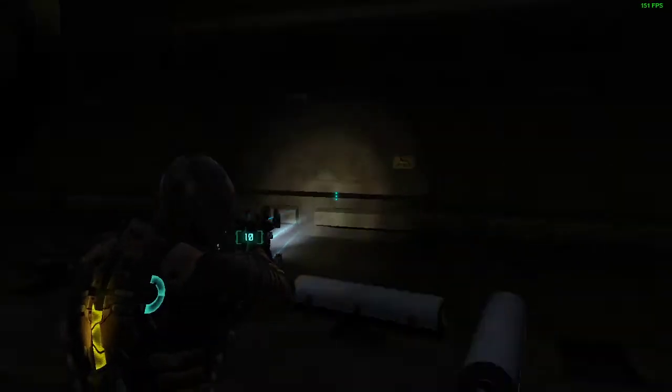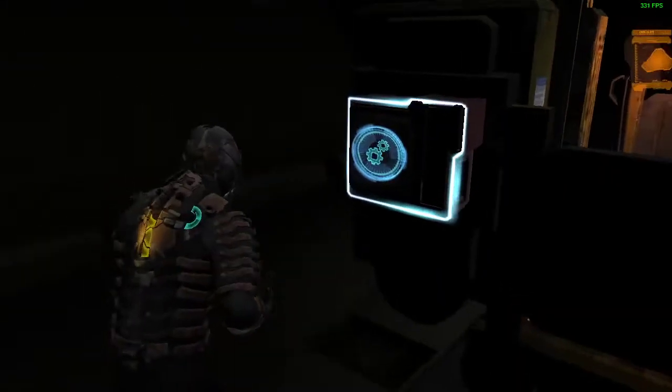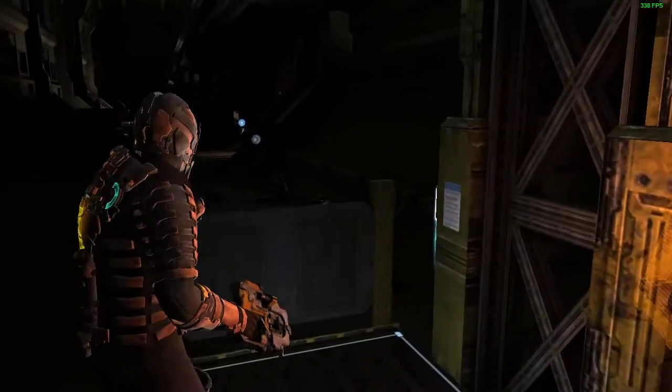Normally you get a bunch of other enemies, including a bunch of slashers down there — now we won't get those. Also the baby right here. But once you do that, you just hack the panel, come over here, take care of this enemy, and then take the lift up. And that's it.